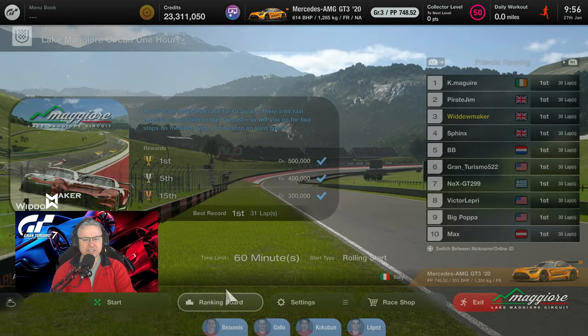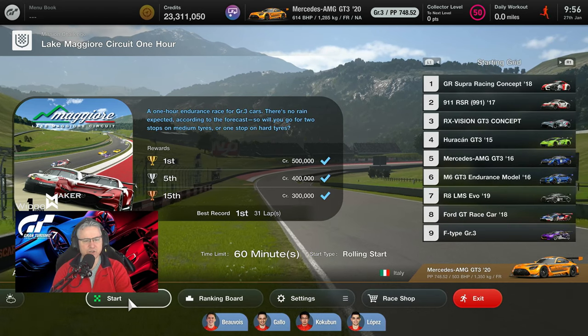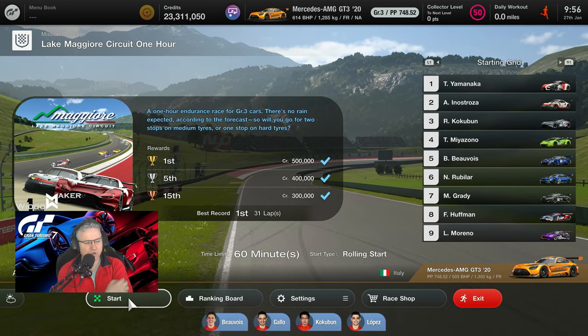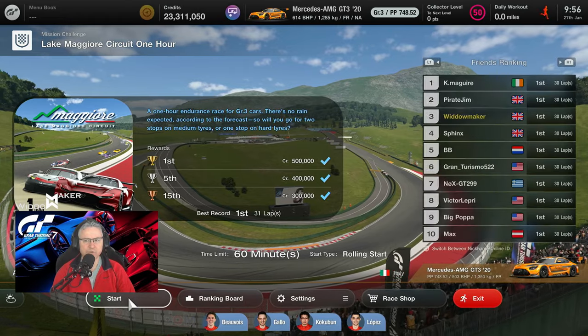Let's have a crack and see where we go. I'm going to do a two-stop strategy today and not run any assists other than TC1 as we've just said. Let's see how this goes and we'll see you at the end.